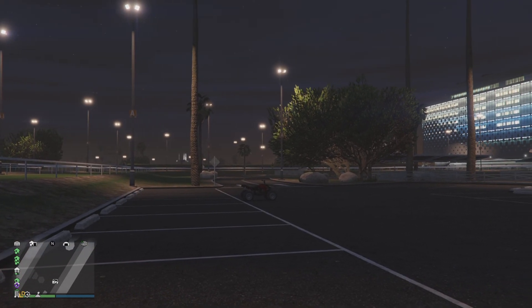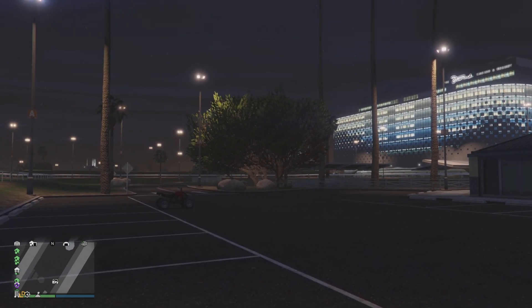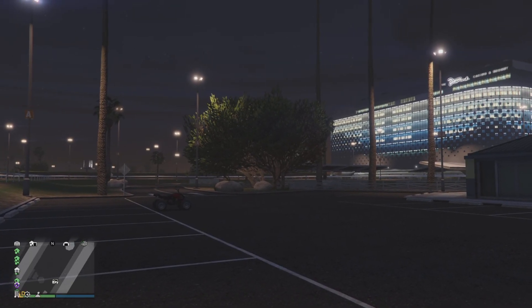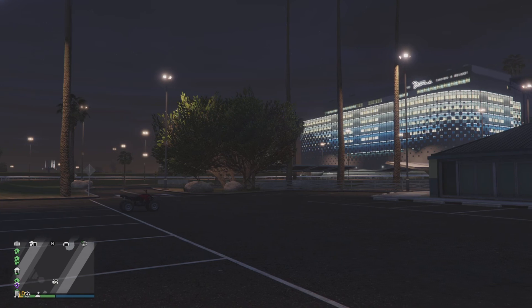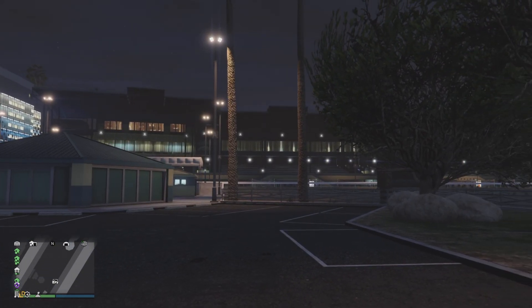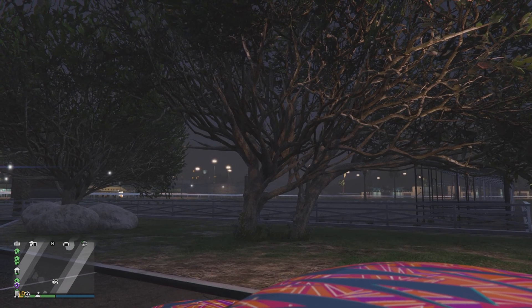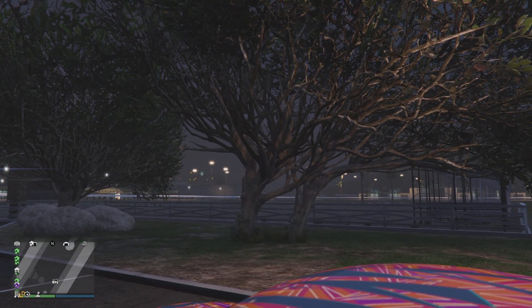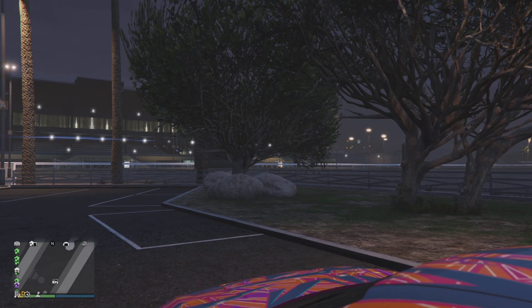We see inside the Avenger — there might be new desks, probably where you'll be doing stuff or using missiles. There's also a jetpack actually inside the Avenger, so you'll probably be able to store a jetpack in there now, which is pretty cool.